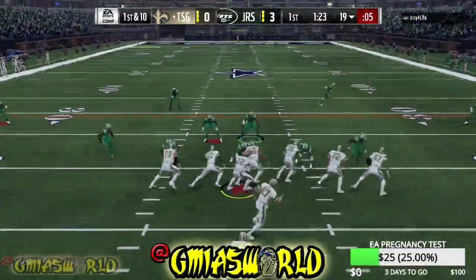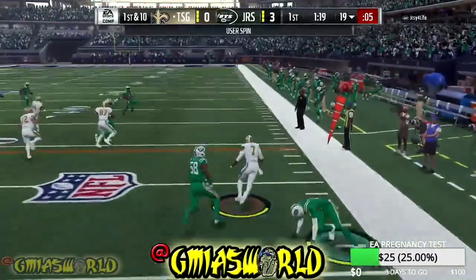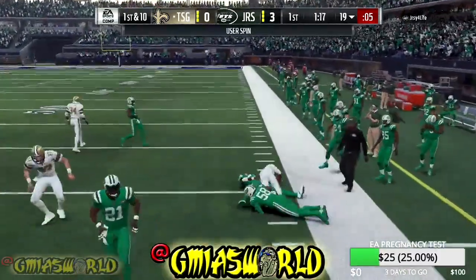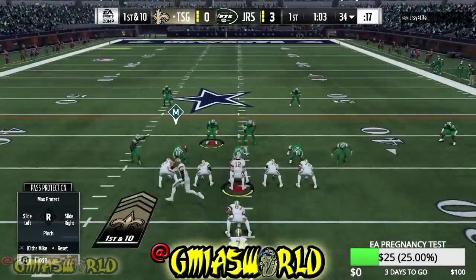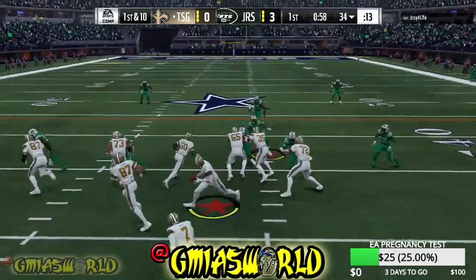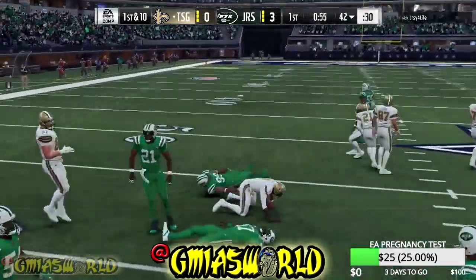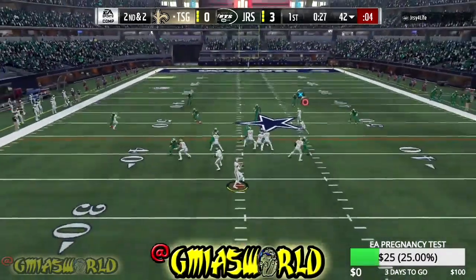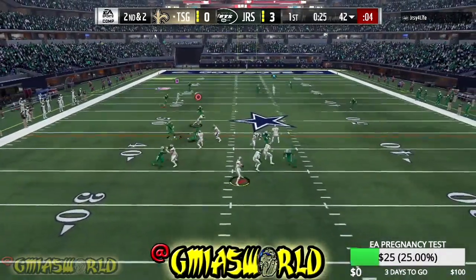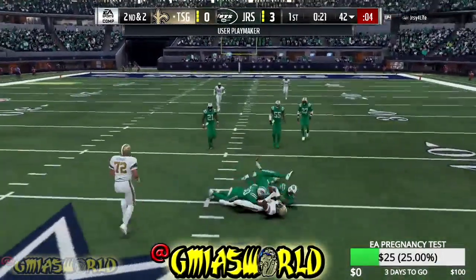Pretty much what I'm going to suggest to you guys — a lot of you are worried about 99 overall teams. If you can put Champ Bailey somewhere on your roster and still keep your overall as high as you want, I would put him there. If you have the John Madden coach, you could probably get Lattimore up to a 99 overall. I've seen people have him at a 98, so with the right John Madden coach you could possibly get him to a 99. But he's worth it.